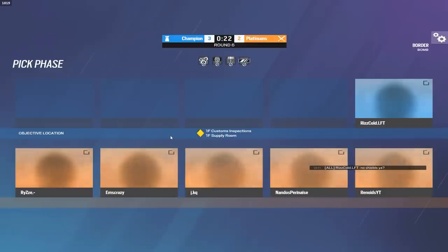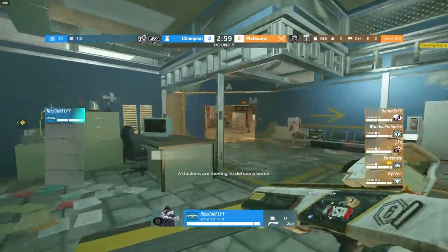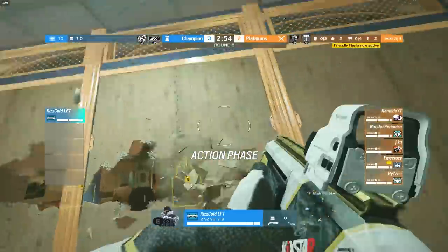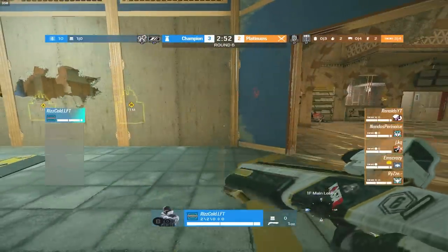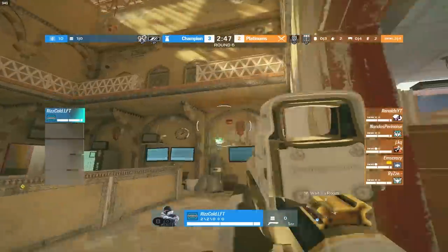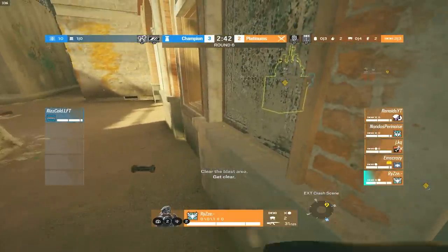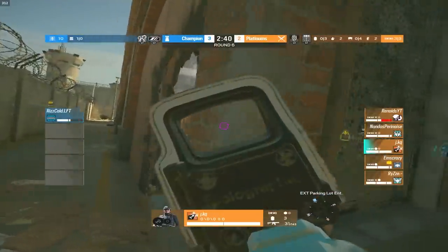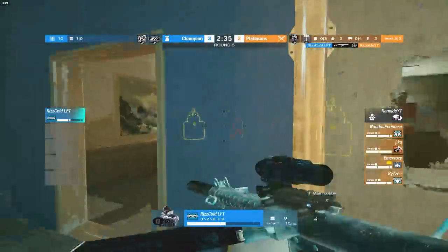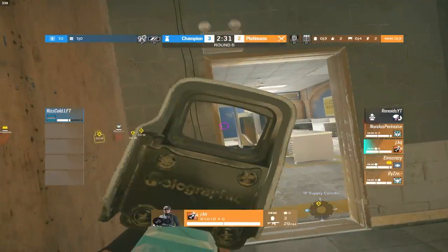Already only a couple seconds left before potentially the last round of this game starts. If Ice Cold can pull it off, timestamp this down below in the comments and let me know if you think he can do it, or if you think the plats are going to take it to OT. Looks like we have a quick rush here — potentially coming from Ryze. He's already on this window. Ash rush coming in from detention. But Ice Cold going to get his first kill of the round onto Rhinoid, so that's Yana being taken out. He's got to be careful as Jay is already in the building.